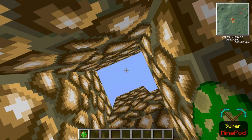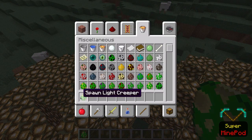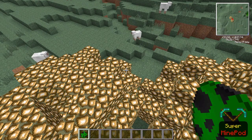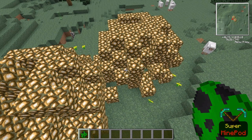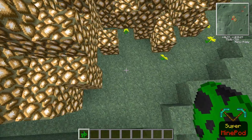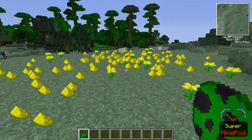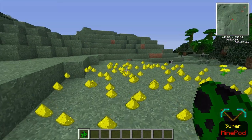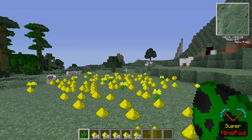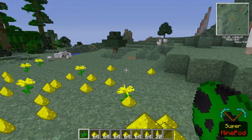Then we have the dark creeper — this one destroys everything with a fairly high light value: glowstone, redstone lamps, torches, all that stuff that gives off light. Now we get a whole lot of glowstone from it, which is pretty nice if you're in the Nether. Also, the magma creeper only spawns in the Nether so don't be scared of it blowing up your house.